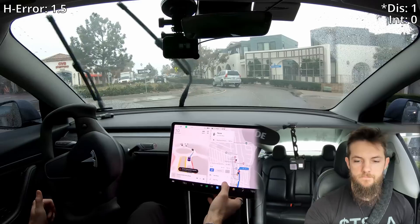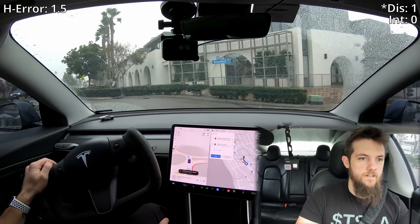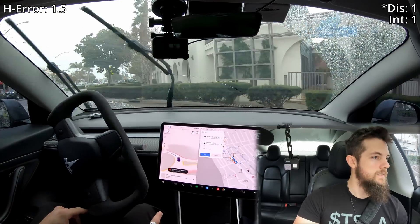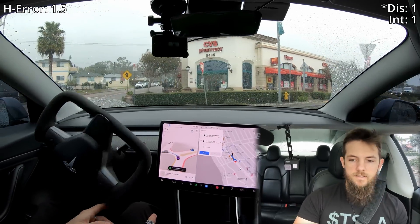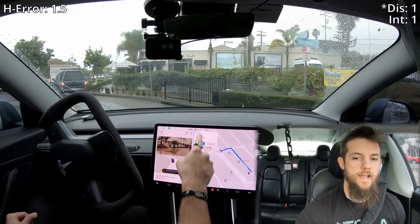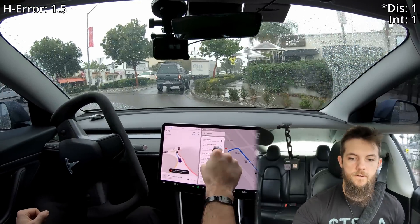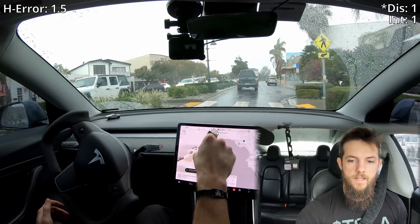Now we're coming through this one. We're kind of slowing down unnecessarily here — I'm giving it a little throttle. I think that's my second throttle intervention, just because it needs to flow through here better. I just deleted both of those points, so we're going to pick a random one and just go — and now we're going to talk.